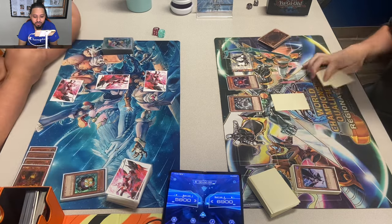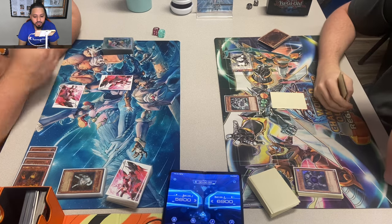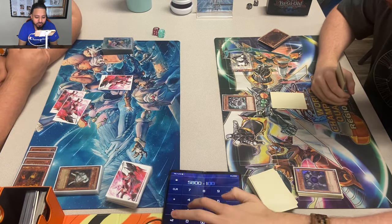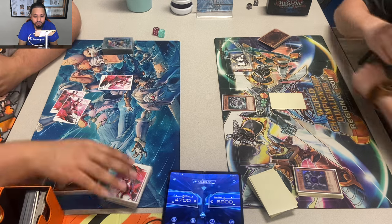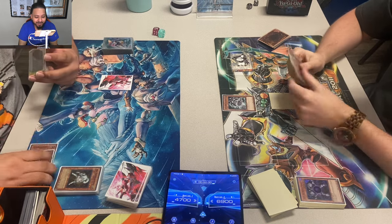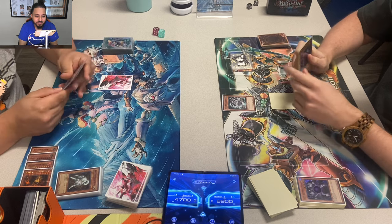Jordan is checking his grave — did he draw a Pot of Avarice? He drew another Kaius. Ryko targets Kaius, mills Trooper, Call, and Ryko. Life points are 47 to 69. Jordan chooses to keep the Kaius in hand rather than playing it. Does Bob play Return in this deck? It might not be bad — I always made fun of Donnell for running Return, but it can really win you the game.